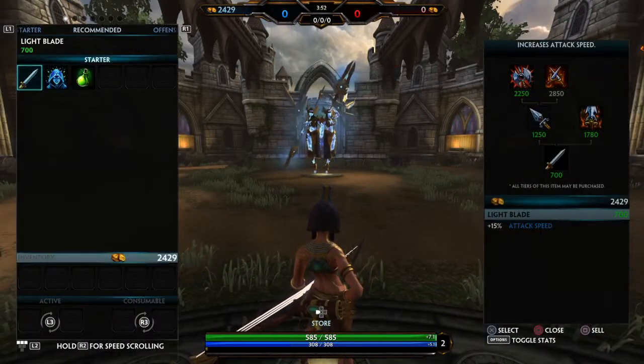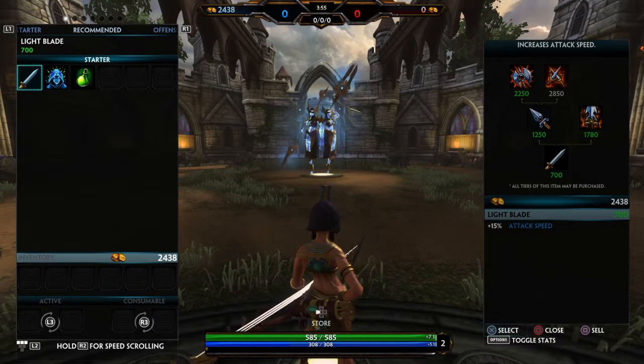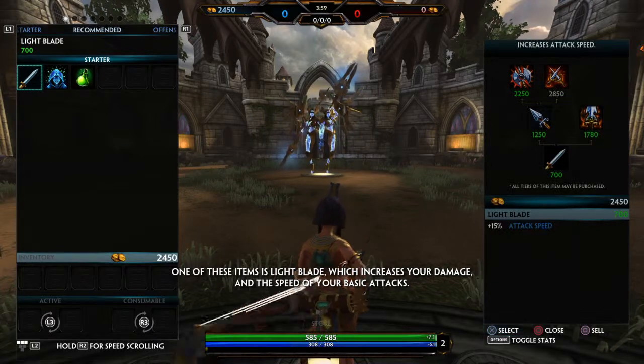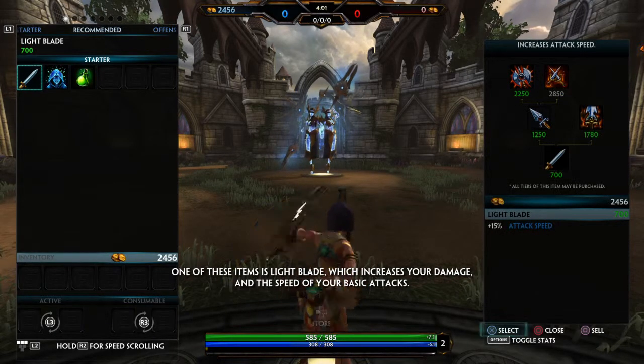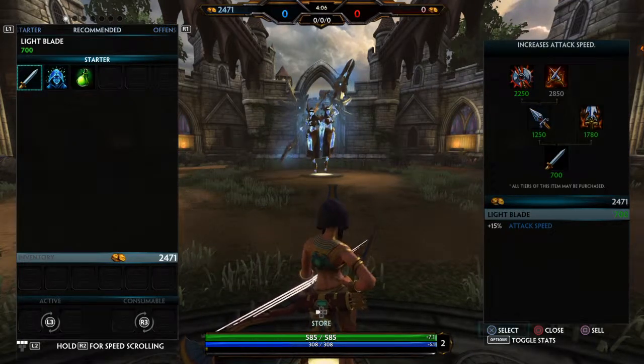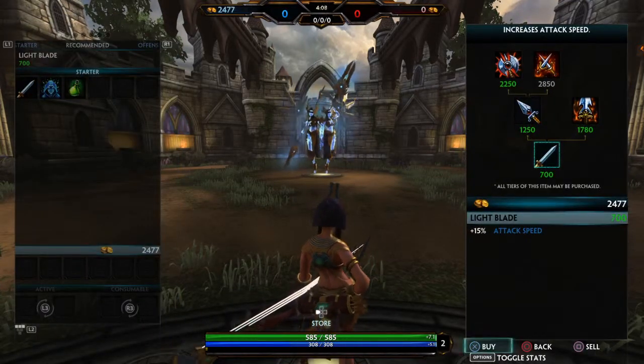This view is your recommended list and shows items most likely to help you in your role. One of these items is Light Blade, which increases your damage and the speed of your basic attacks. Select the item Light Blade to purchase it. Great!